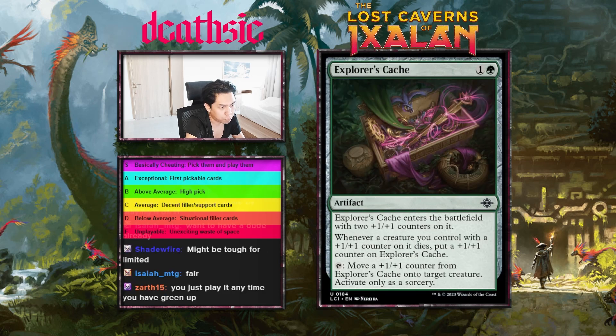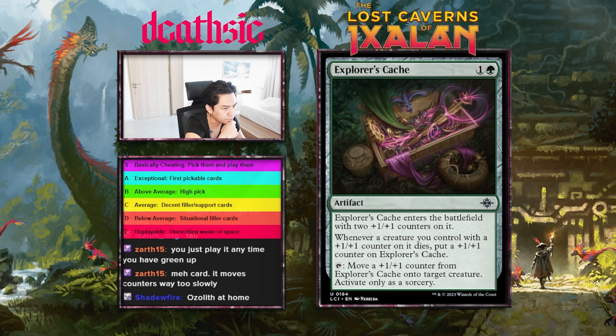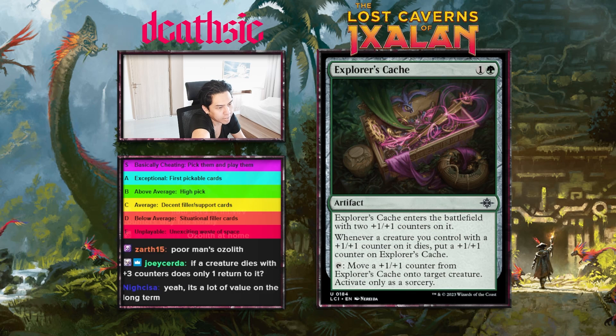Next card: Explorer's Cache, two mana artifact — enters the battlefield with two counters, and when a creature you control with a counter on it dies, put a counter on Explorer's Cache. Then tap, move a counter from Explorer's Cache onto target creature, active only as a sorcery. So this is basically a plus-one plus-one counters bank. Kind of convoluted, always a sorcery — fair enough — but the cost is quite low and I think it has a lot of value over the course of the game. I'll give this card a B-minus.